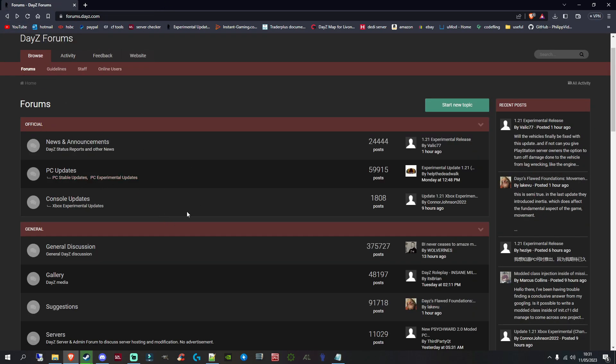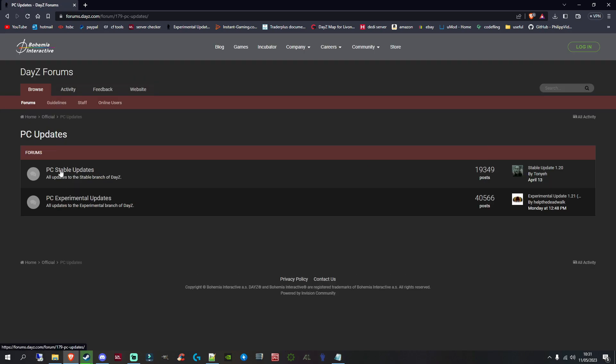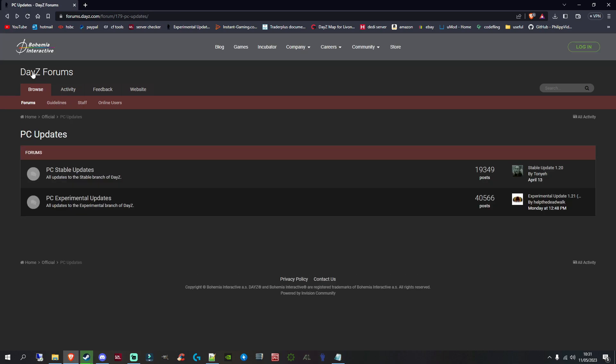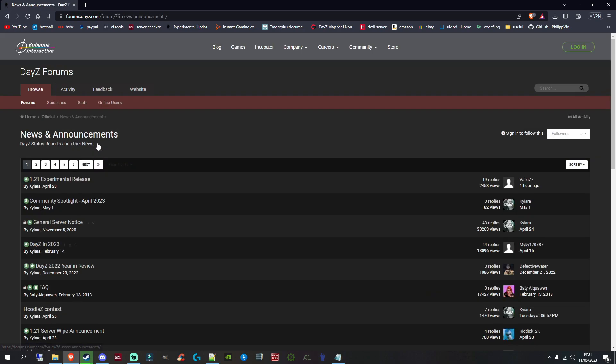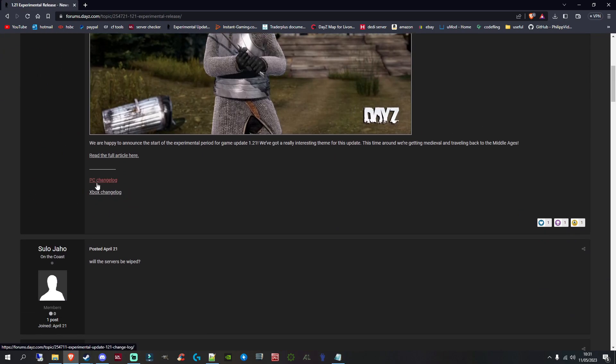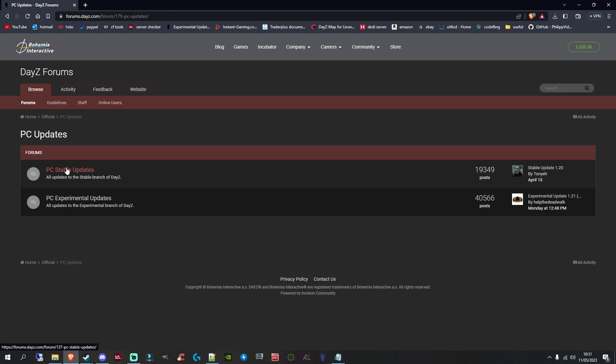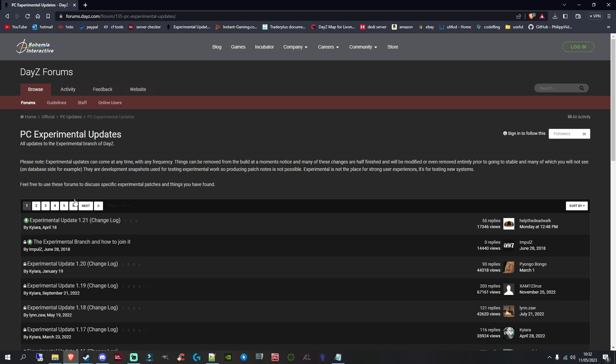From the main page, go back to 'PC Updates' and then go to the experimental updates — this should have the DayZ 1.21 experimental update. Alternatively, go to 'News and Announcements' and find the 1.21 experimental release entry. There'll be a changelog link there — PC changelog or Xbox — which takes you to the same place. The 'PC Stable' section is mainly for checking previous updates if you think you've missed something.